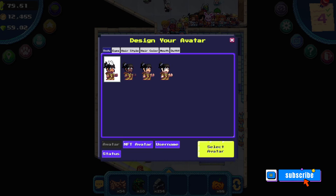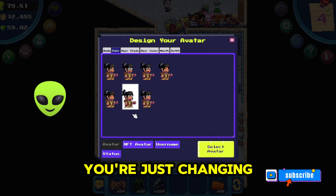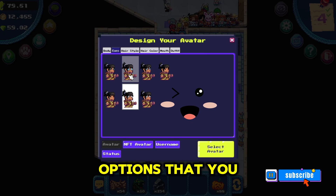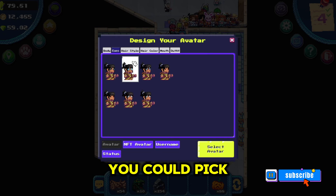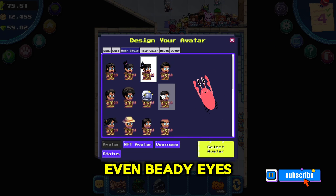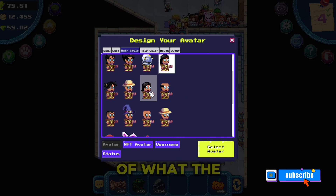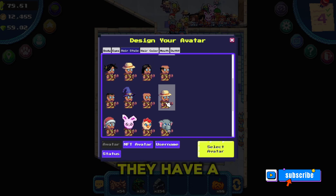For body, it looks like you're just changing the skin tone. For eyes, they have several options that you could choose from as well. You could pick big doe eyes, heart eyes, or even beady eyes. In the hairstyle tab you could even get a better look at what the eyes look like.